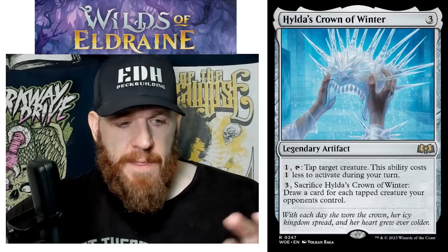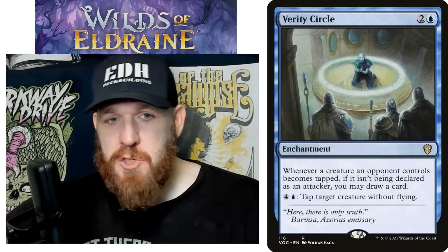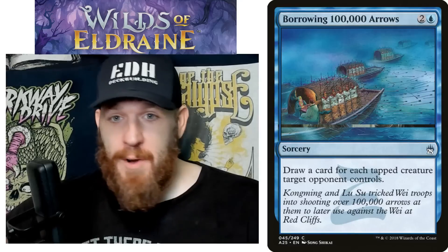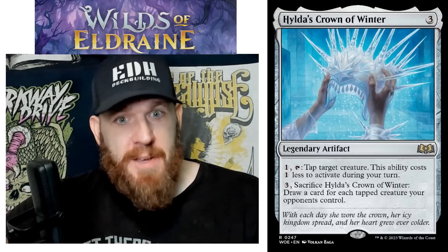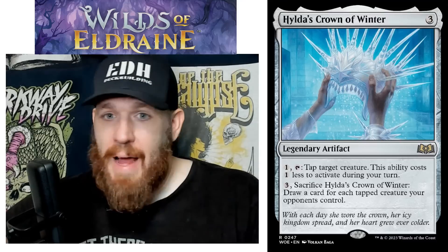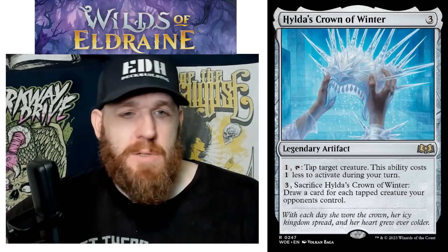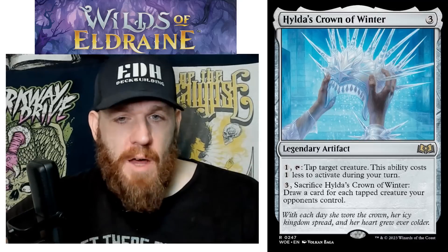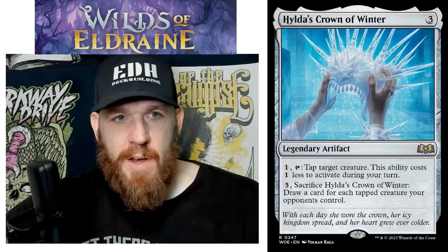Pay three, sacrifice Hilda's Crown of Winter: draw a card for each tapped creature your opponents control. I have an Abishon deck doing exactly this — I have Verity Circle in there drawing cards for tapping creatures, Bow of Nylea, 100,000 Arrows — now I just have another option. Same with my Patron of the Kitsune deck: I gotta find room for Werefox Bodyguard, and I gotta find room for this in my Abishon deck. Probably goes in a lot of other decks as well.